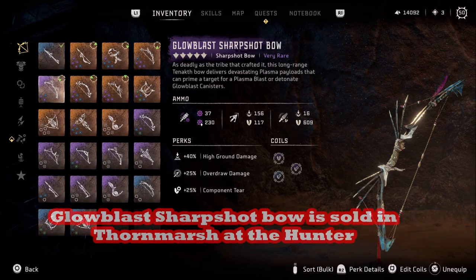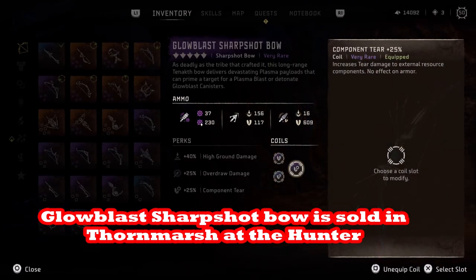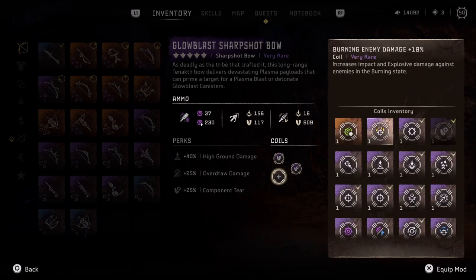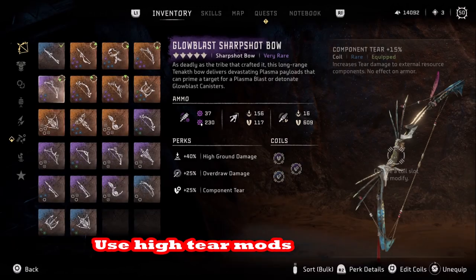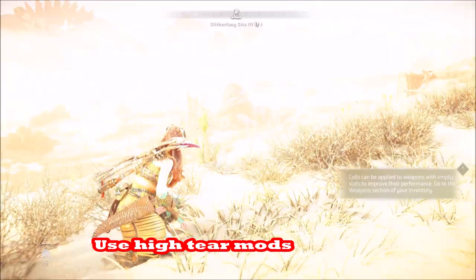We're going to use the Glow Blast Sharpshot Bow — this has a very high tear. It's got tear blast arrows or tear precision arrows on it. Note that none of the legendaries have tear precision arrows on them. We're going to put tear mods on it — we want as much tear as possible. Low damage, high tear, and we're going to focus on using those tear arrows first.